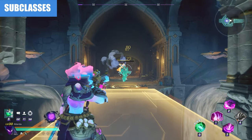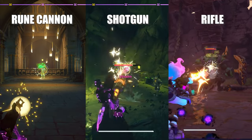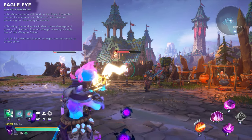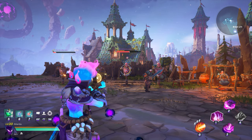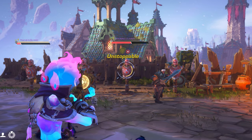There are a few variations of the gun weapon type so far, and those are the Rune Cannon, shotgun, and rifle. All three operate on a similar mechanic called Eagle Eye, in which shooting enemies builds up the Eagle Eye meter and as it increases, the chance of a weak spot appearing on an enemy also increases. Shooting the weak spots will deal bonus damage and grants a locked and loaded charge, which allows a single use of the weapon ability.